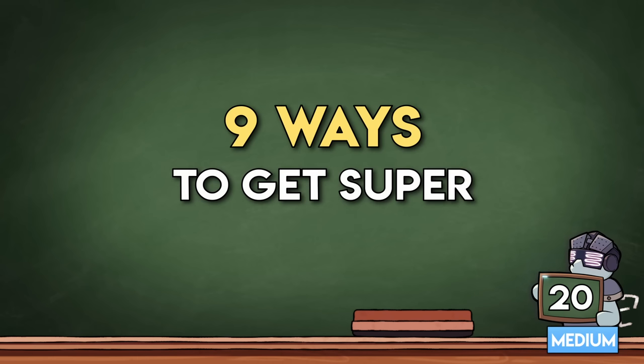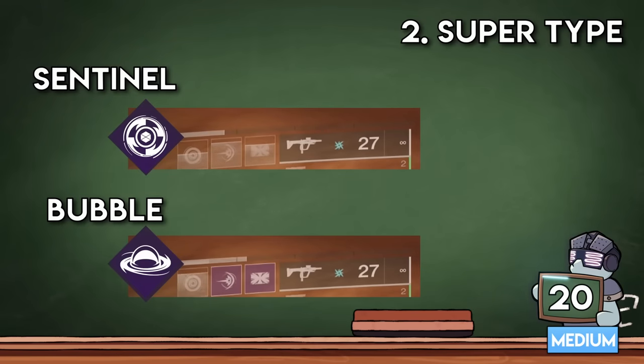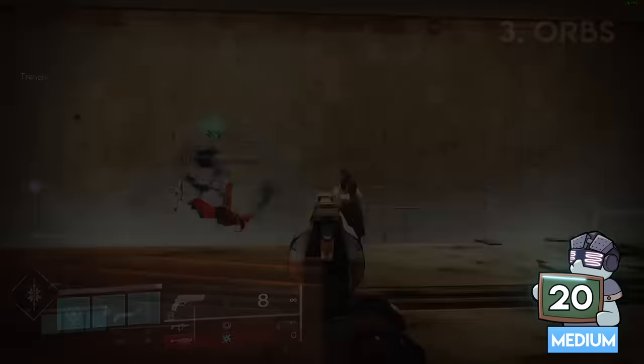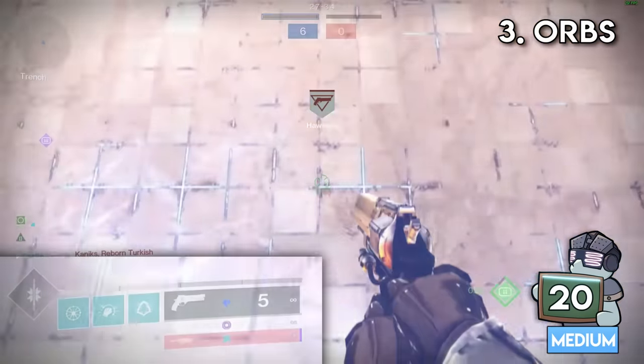Did you know there are nine contributors to how fast you can get your super? Number one is the intellect stat, just passively filling the super bar. Number two is which super you choose, because they all charge at different rates — like the bubble being way faster than Sentinel. Number three is picking up orbs, whether it's big ones from someone else's super or small ones from a siphon mod.